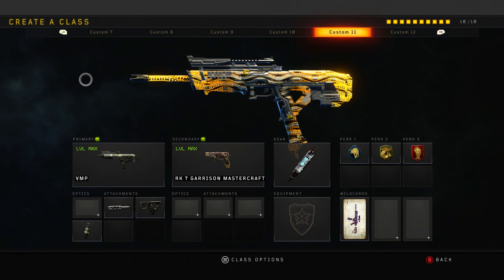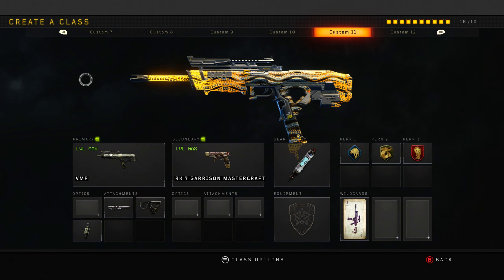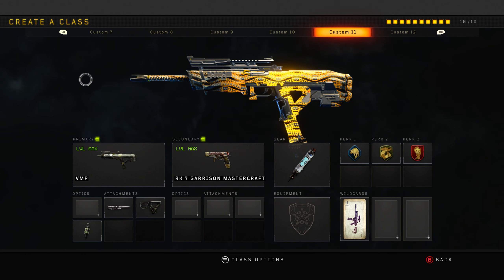That is what I believe is the best attachments and best class setup possible for the VMP, so do try it out. I also have the RK7 Garrison Mastercraft as my secondary, just because I had an extra point and there's no point in putting a sight on this. Plus I like to have my perks - scavenger, gunpoint, dead silence - I love to have that set up.